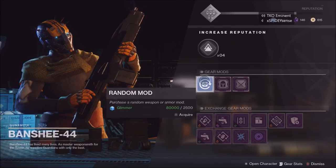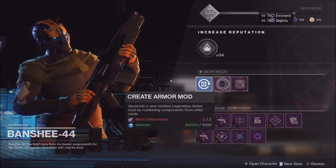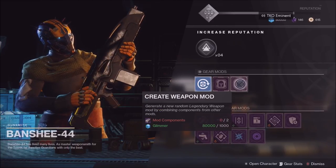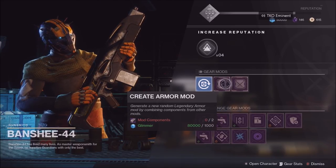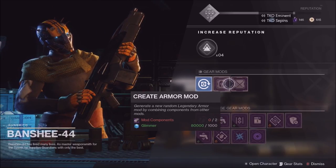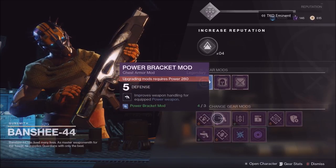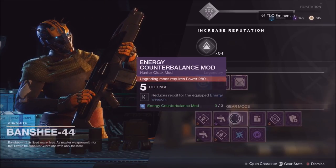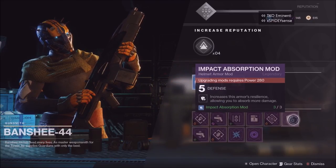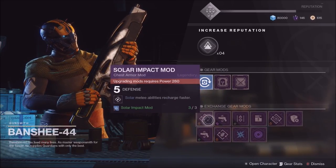You can pair this with a loot cave — I made about three loot cave videos where you can just farm for glimmer — and then buy these mods and do this whole process. When you dismantle a legendary mod to get those mod components, you also get one legendary shard. So your glimmer can indirectly buy you legendary shards, which you need for Xur, and then you can use the loot cave for engrams and bright engrams since you're earning XP.